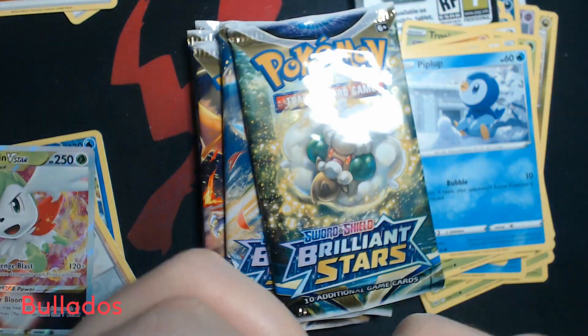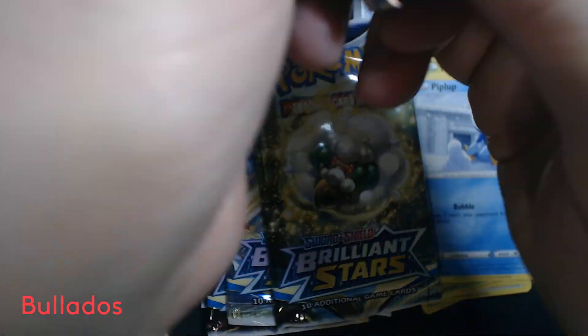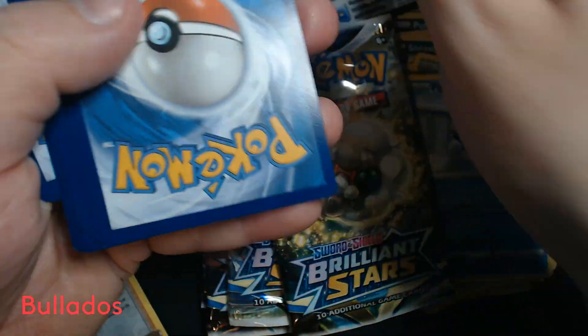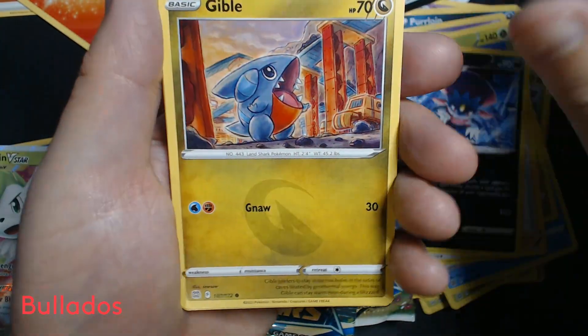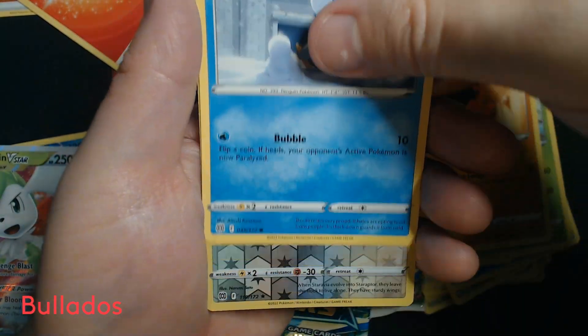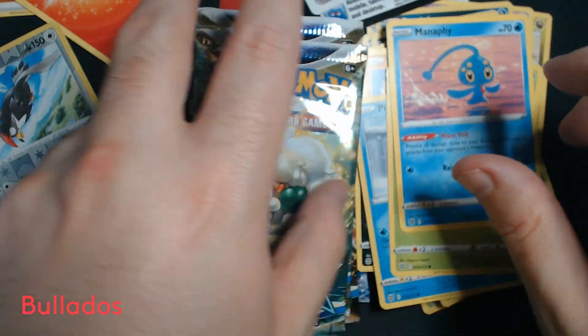Pack number four. Fire Energy, Exeggutor, Friends in Galar, Weevil, Giblet, Turtwig, Trapinch, Piplup, Shroomish, Reverse Holo Staraptor, and Manaphy.